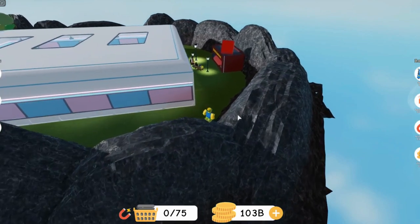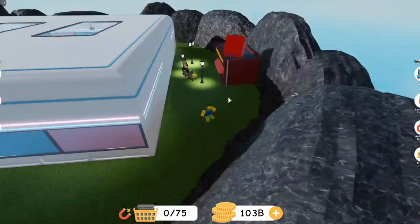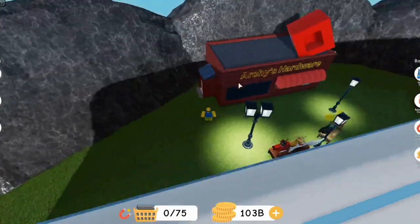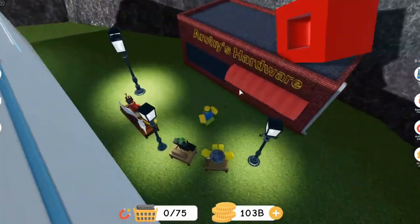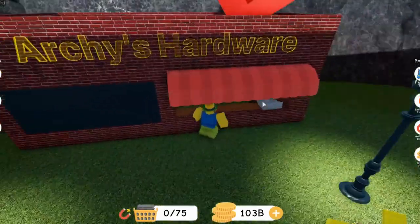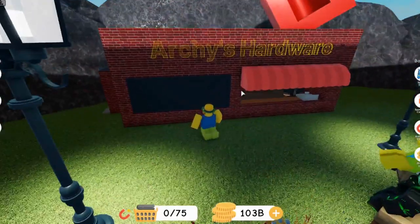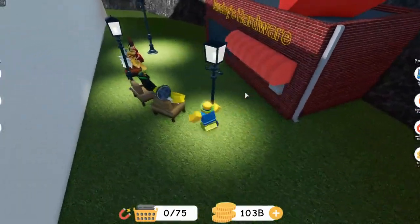So maybe you have to go around the map and find a secret place or whatever. This place right here — I don't know how long it's been here, or if it's been here forever. I never checked back here because I didn't think there would be anything. Archie's hardware — so maybe they'll open up a new shop and we could buy more stuff, like hardware stuff, maybe some decorations or something. That is going to be very interesting.